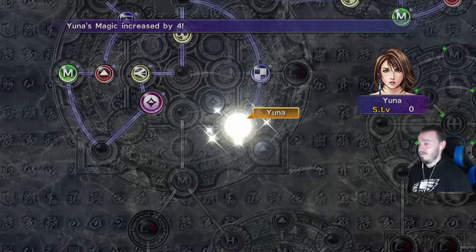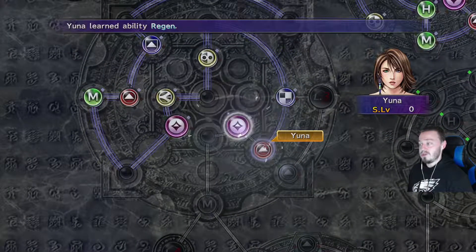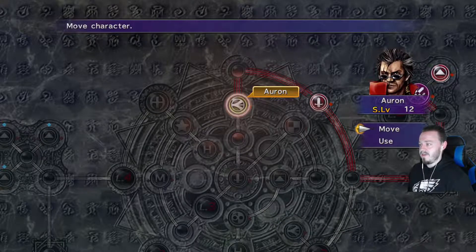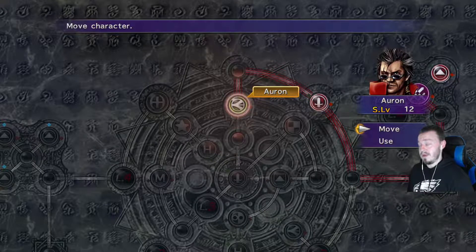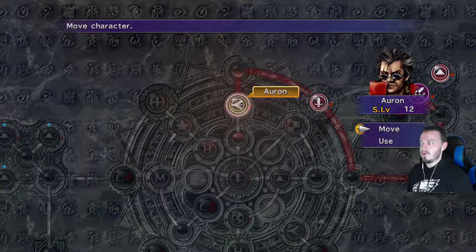We taught Yuna Curaga, which is the best healing move out of the Cure line. We also taught her Regen just now. Regen is where you get those purple specs or lights around your teammate — or even an enemy can have it — and every turn you gain a little bit of HP. Pretty nice.